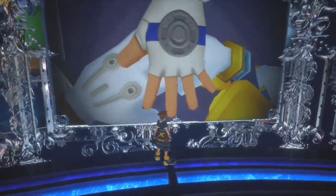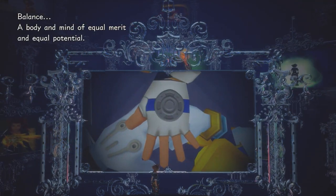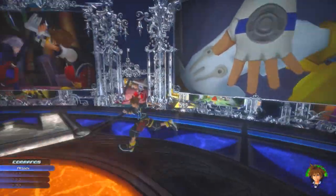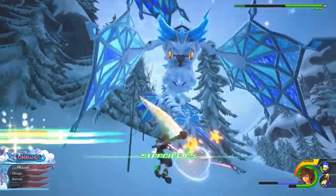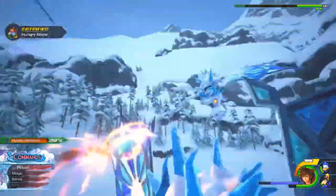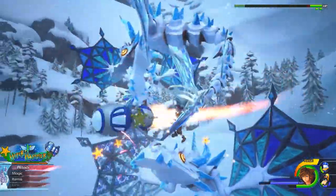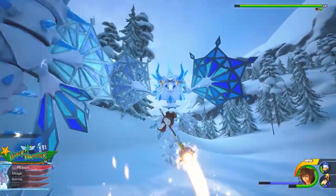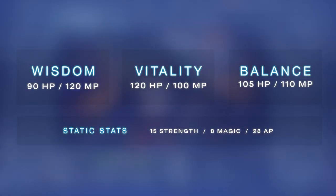And lastly, as the name implies, if you choose Balance, you'll begin with a balanced mix of health and mana — 105 points of health and 110 points of mana. This is what I chose in my first playthrough and it felt pretty good. I like to spam my magic a bit and then finish off fights with physical attacks. It's not a bad choice if you're undecided about your preferred playstyle.